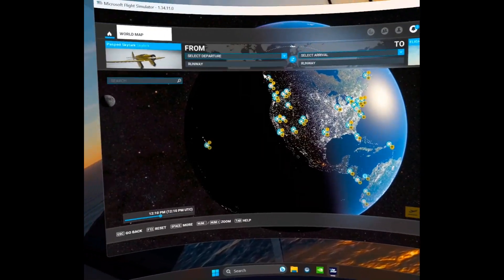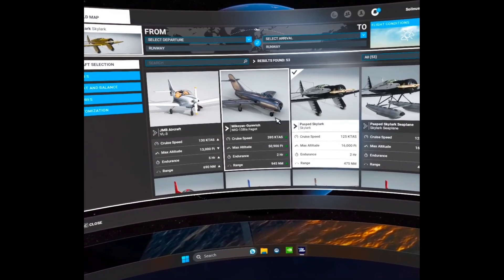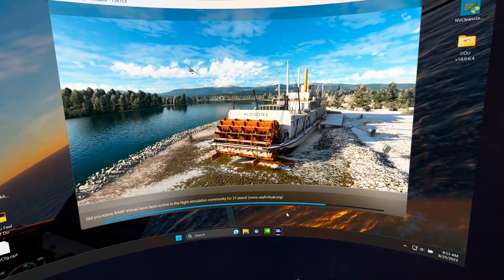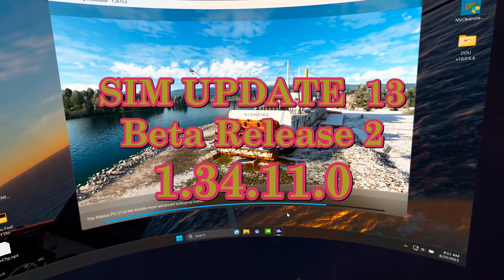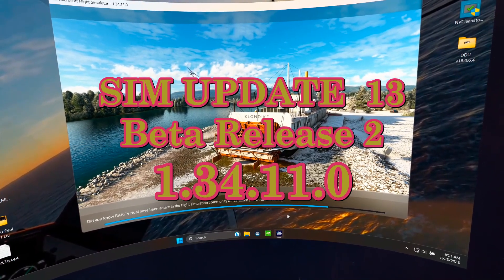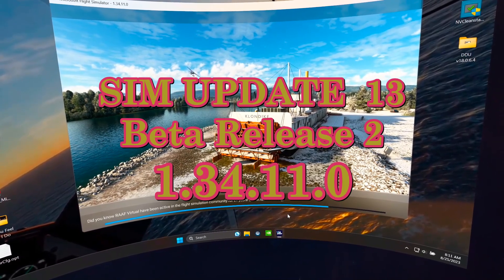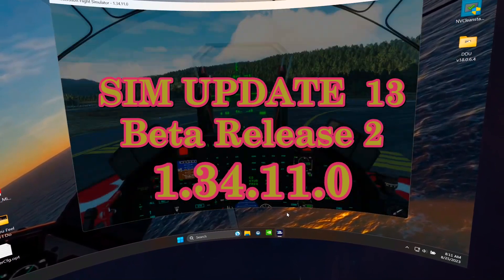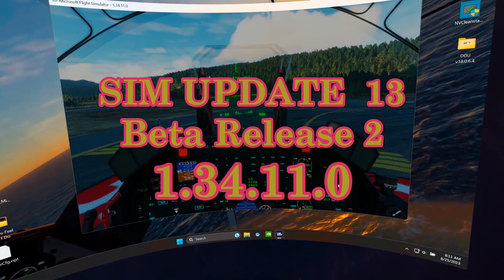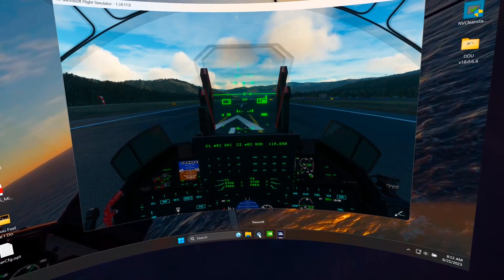New version of the driver: 537.13. We're also on the second release of the beta for Sim Update 13 — that's version 1.34.11.0. The last version I demoed was 1.34.10.0, so very minor. The release notes are at the end of this video — screenshots with all the release notes for this latest Sim Update, not World Update, Sim Update.